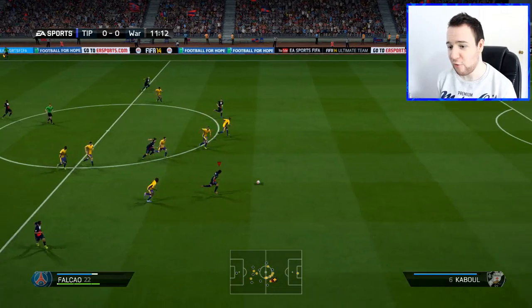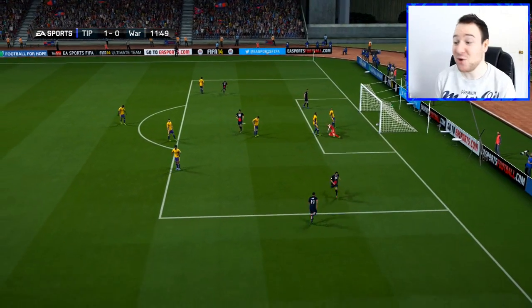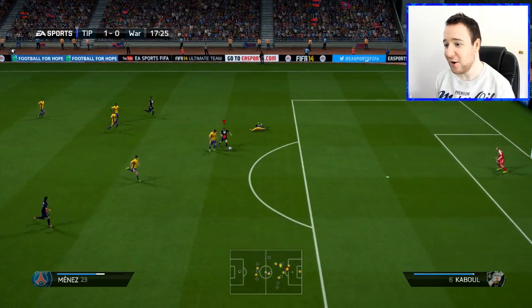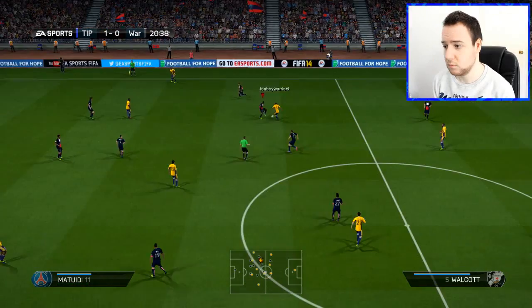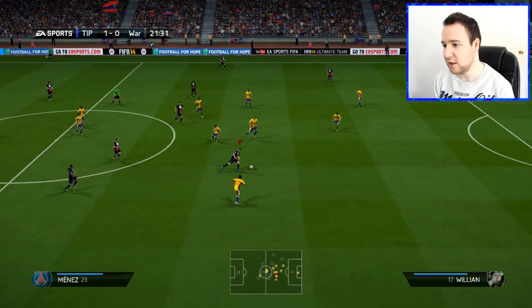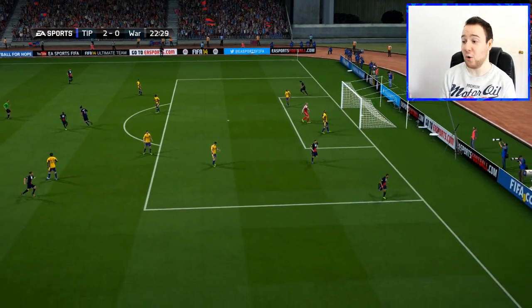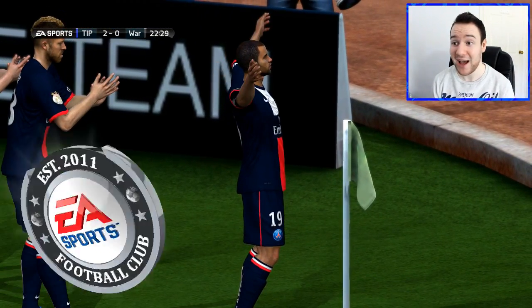Ibrahimovic is going to wait for that run from Falcao. Radamel Falcao — I've been told we keep scoring goals with Falcao, we need to get Ibrahimovic into the play. But when you've got someone who can finish like that with the outside of the boot, he is a really good striker. Menez is free now — take that back inside. Nice little dribbling from him. Lovely pullback from Menez, that's what I like to see. Nice dribbling from Menez, play him through. Lucas has got the pace — cutting inside, banging it with the outside of his foot. He's made it 2-0. That was a really nice play from Menez.